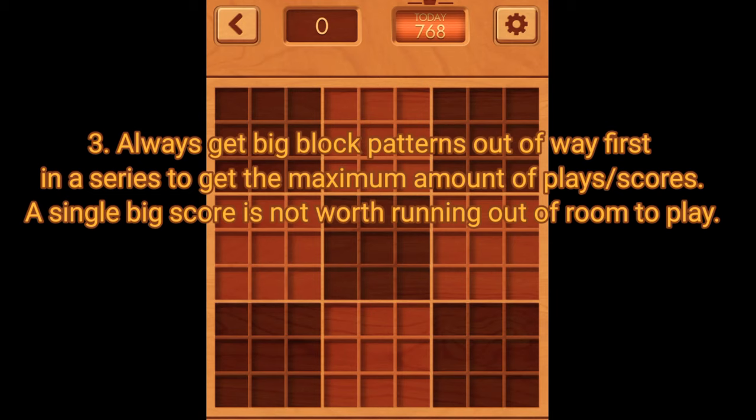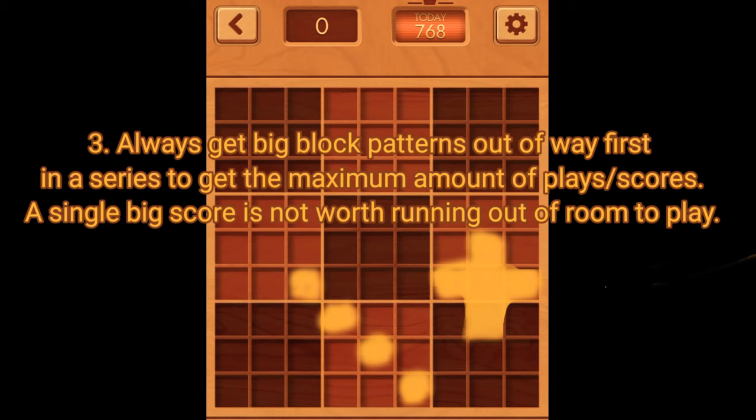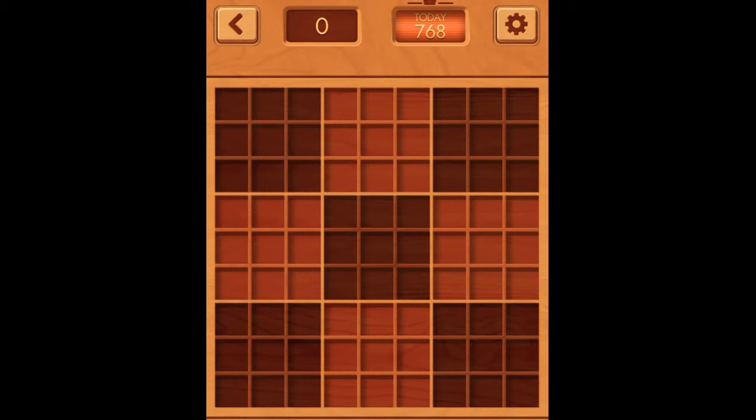Rule number three: this goes along with rule two — always get big block patterns out of the way first in a series to get the maximum amount of plays or scores. A single big score is not worth running out of room to play, especially when dealing with block patterns like the cross and what I call the diagonal of death — four squares diagonal in a row.